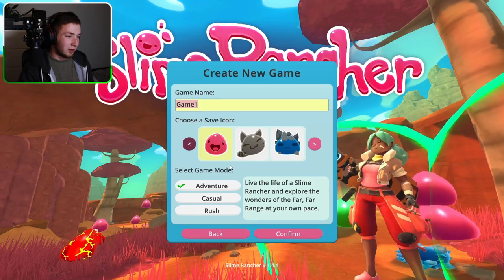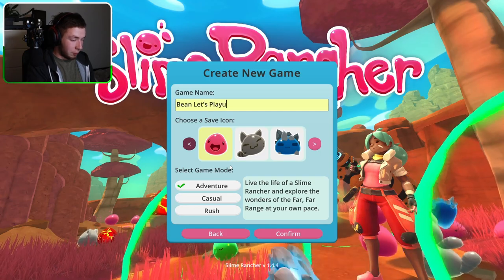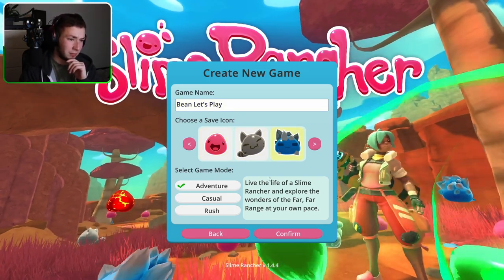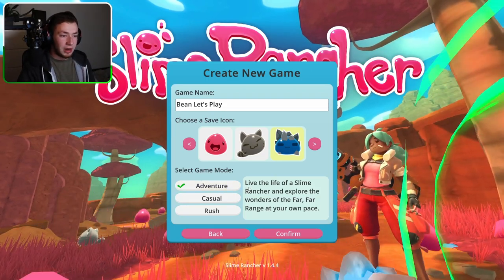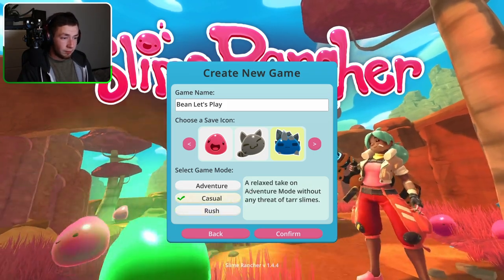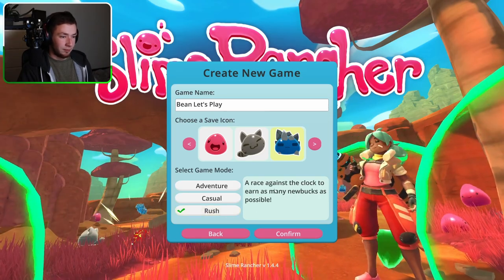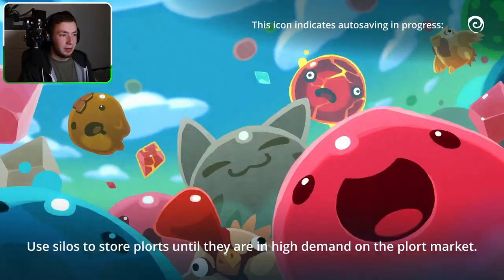We're just gonna say new game and jump straight into it. Choose save icon — this looks cool. Game mode: Adventure. Live the life of a slime rancher and explore the wonders of the far far range at your own pace. A relaxed take on adventure mode without any threat of tar slimes. Adventure casual — let's do casual. Confirm.